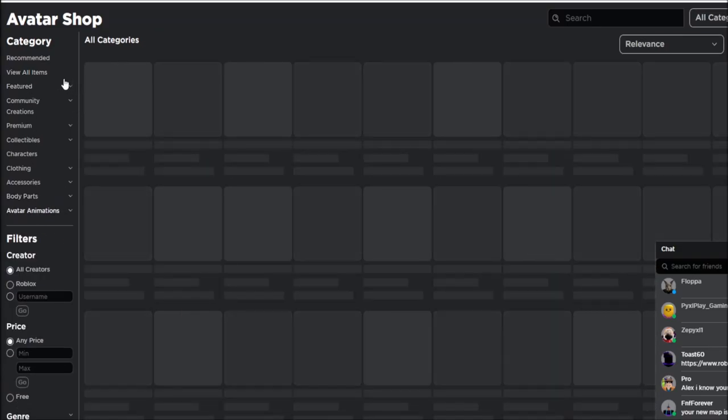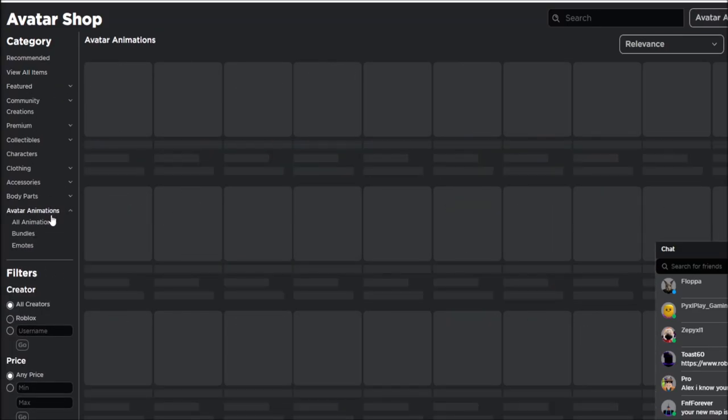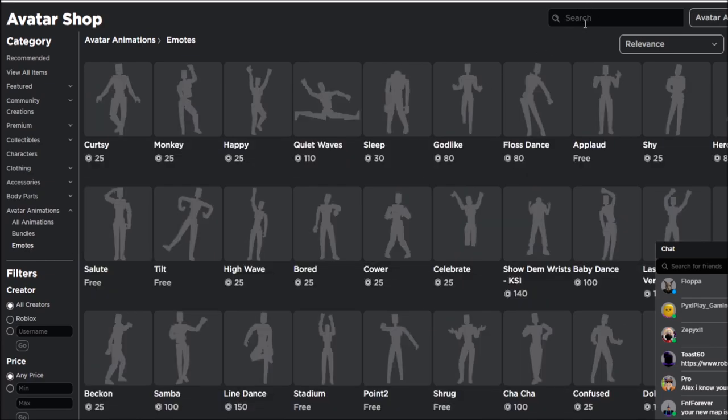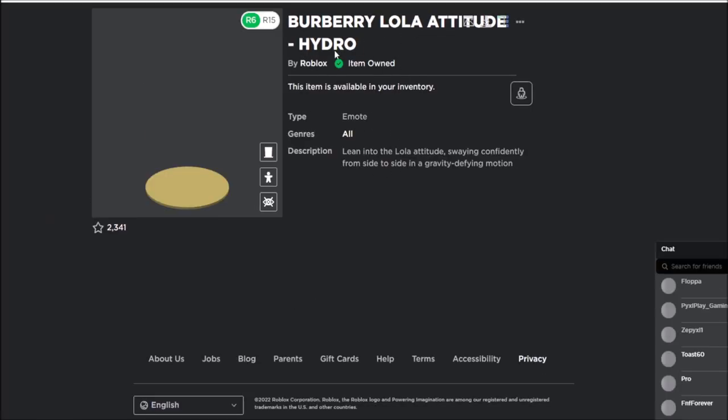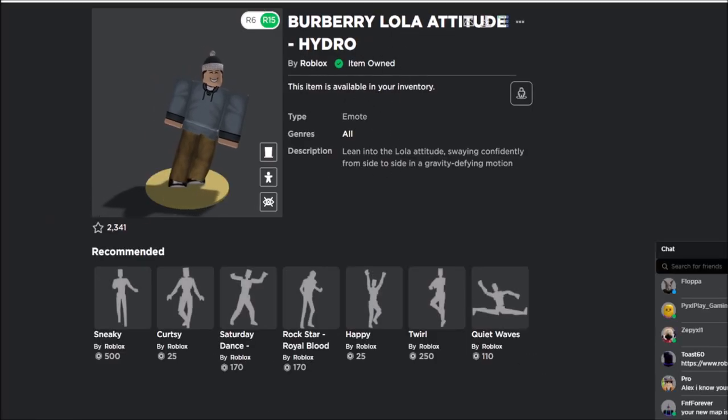The first thing you want to do is go to the avatar shop, go to avatar animations, go to emotes, and then search in the search bar 'hydro'. This will be the emote that we'll be using for the glitch. This emote will only be around for 24 hours, so make sure to get it as soon as possible.